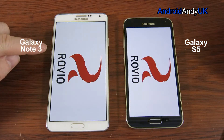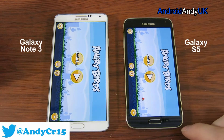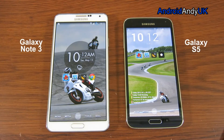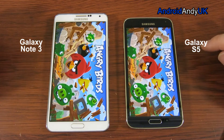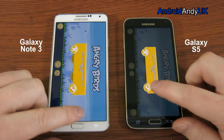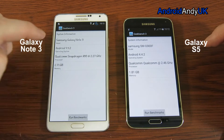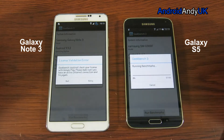The Note 3 had a slight edge on the initial load, but then the S5 came back for the victory. Let's try once again — that was very much the same. So it was quite close, but I would say the S5 did win. You can see the processor speed is slightly slower on the Note 3, but it has more memory than the S5. Let's go ahead and start the benchmarks up.